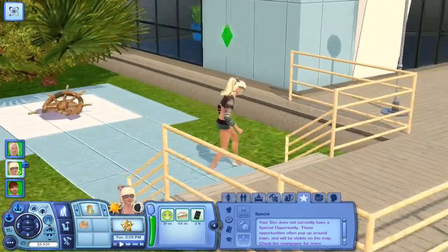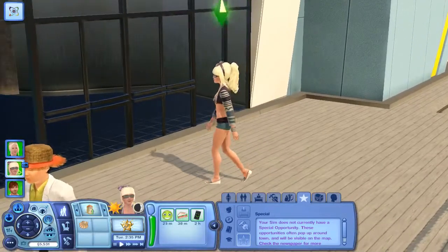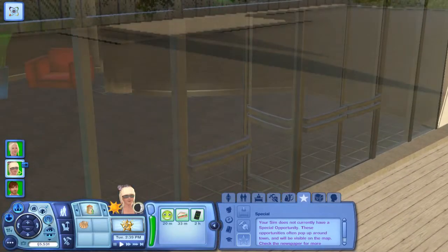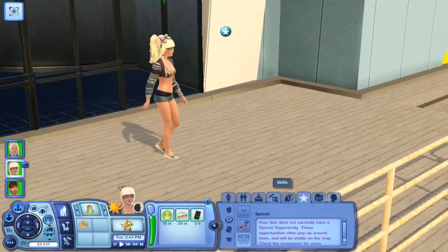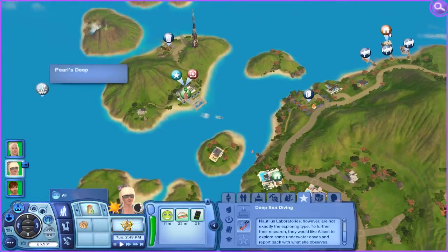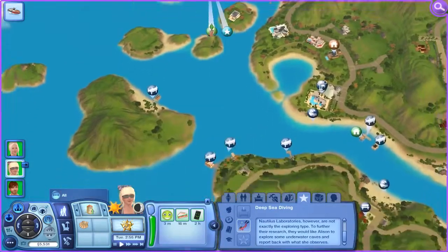Let's see what opportunity she gets — I wouldn't be surprised if it's the same one we got with Talbot in the last part, and yeah, pretty much. Well, we can still do it even though we can't go to the mermaid grotto — we can still explore caves in the other diving spots. Let's do that right away then. This one is Pearl's Deep, the most advanced diving spot — let's go to that one since it's nearest.